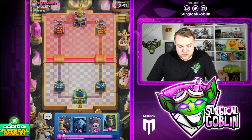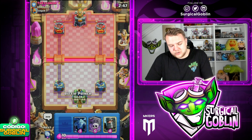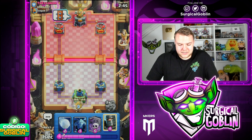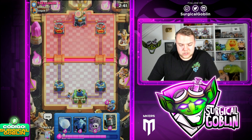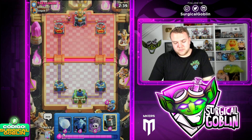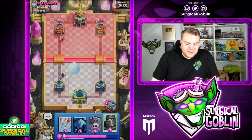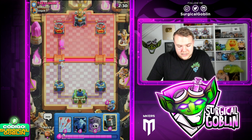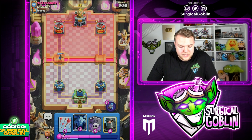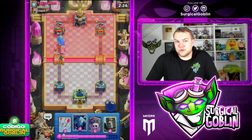Let me know in the comment section down below what you guys are running in the current season. I feel like this season has been a little bit strange because there are so many decks in the current meta. I saw a lot of people play Giant Graveyard, some people still running Goblin Giant decks, some playing the typical quick cycle like Hog Rider, Hoggies and Miner. I feel like this meta, even though Archers and Little Prince is still very popular, has been a little bit more diverse. Like after the Goblin Giant nerf, it's still very strong but it's not like everywhere.